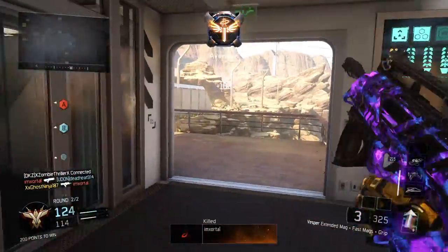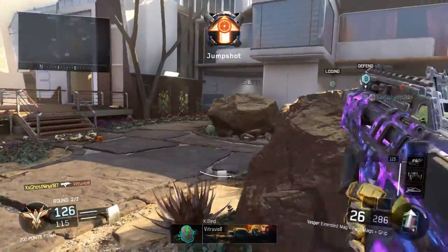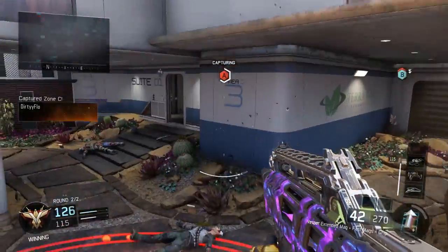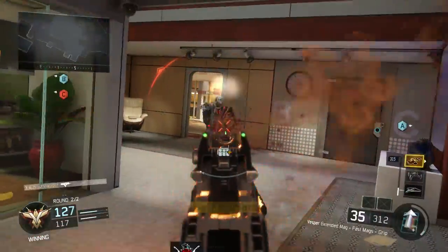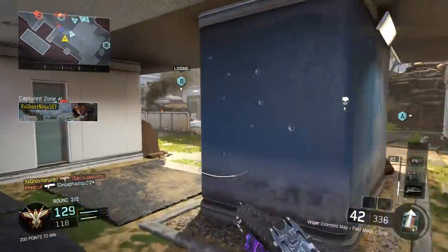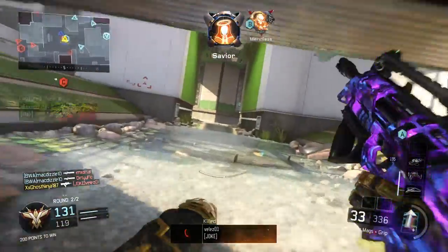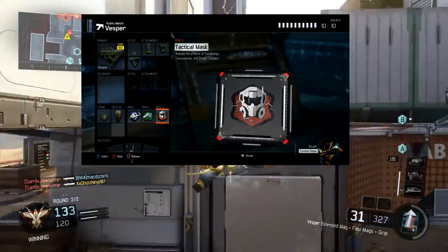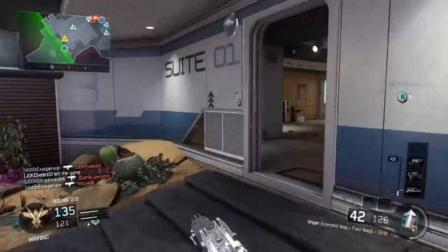For perk 2, I'd recommend switching Scavenger out for Fast Hands, which lets you aim your weapon a lot quicker after sprinting. For perk 3, I'd recommend Tactical Mask instead of Dead Silence or Awareness if you don't have the extra slots. You can also throw on a grenade. That pretty much wraps up the casual setup.